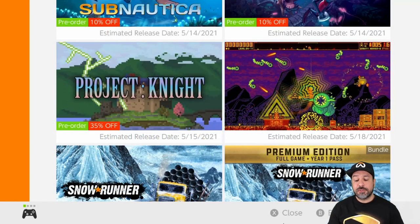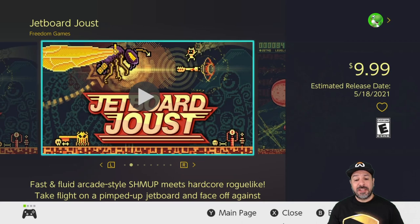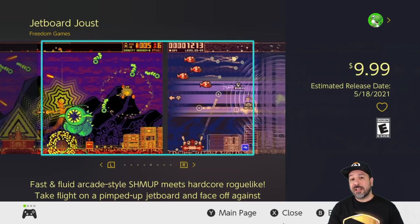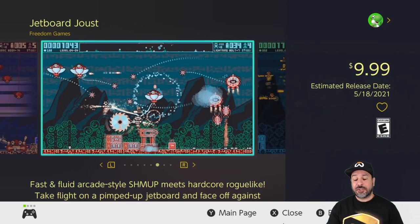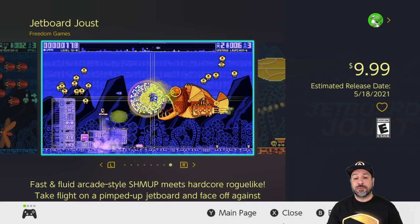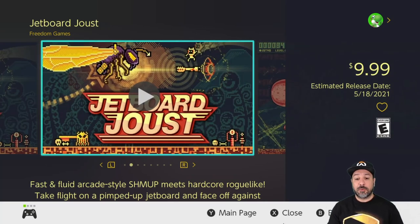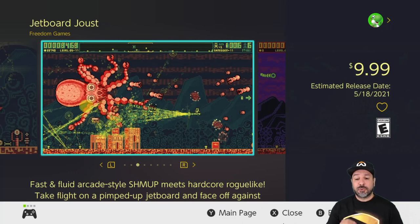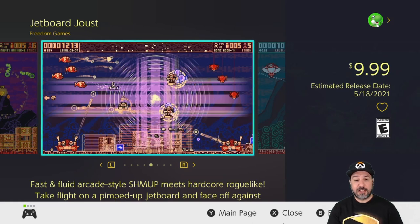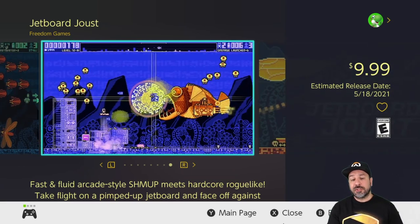On May 18th we have Jetboard Joust — a hardcore roguelike arcade-style shoot-em-up. The art style has really drawn me in, and if the gameplay can match the originality of the graphics we could have a really fun game. If you're not into hardcore roguelites, stay away, because the developer themselves is announcing it as a difficult game. But for $9.99, it's one of the cheaper releases for the month that I'd be willing to take a gamble on.